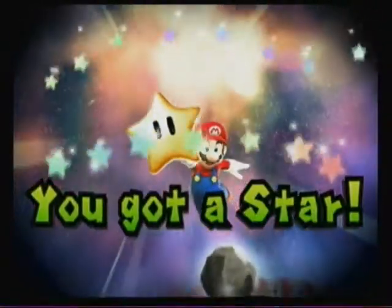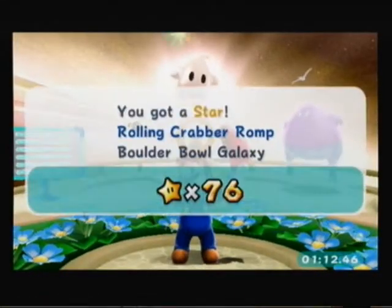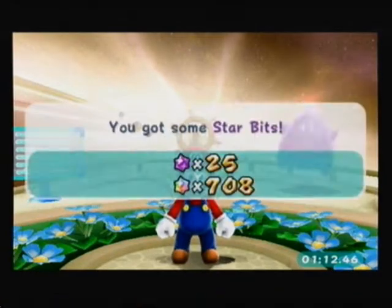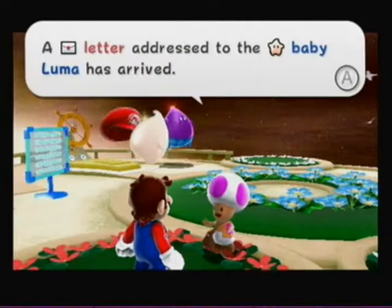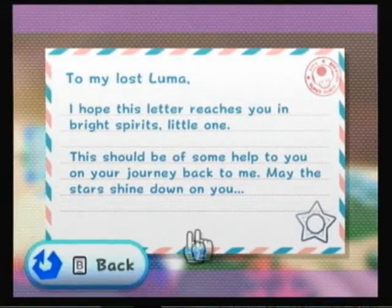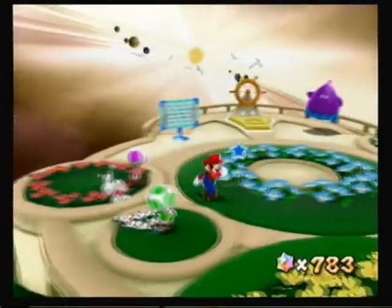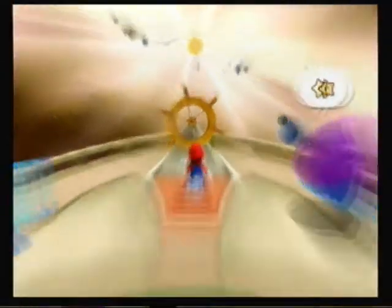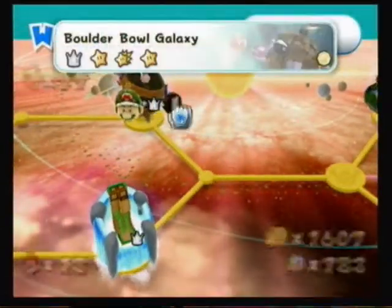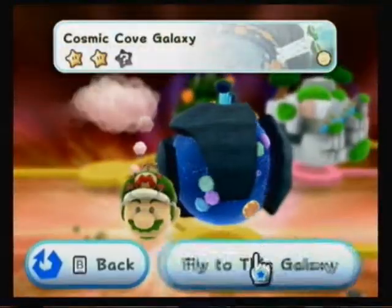Woohoo! 77 stars — Galaxy Complete. And another letter. This one is for Aluma. It's Rosalina again — she's gonna give us 50 star bits, which is good. Thank you, Rosalina. He's telling us we have 77 power stars. That's real lucky. 77 stars is real lucky, isn't it? Hopefully our luck continues as we head to Cosmic Cold Galaxy.